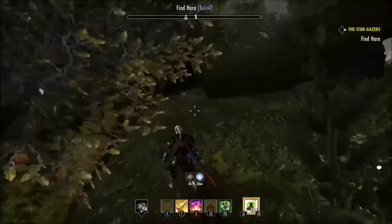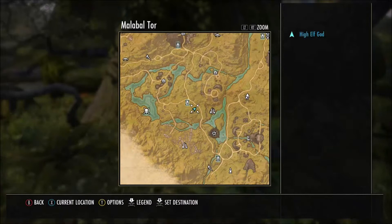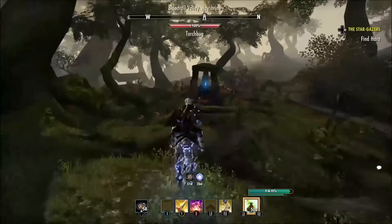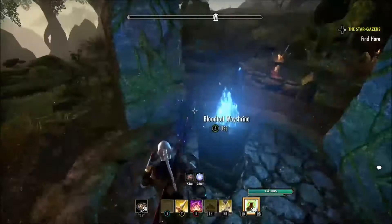You're going to want to pass the Wayshrine and this crazy huge tree — you can literally walk under it — and there's one that spawns right there. It's kind of a weird place, but there it is. We'll give you some map references sometimes just to give you an idea where you're at, because this zone will destroy your sense of direction. Right there under that tree, there's another one that spawns.